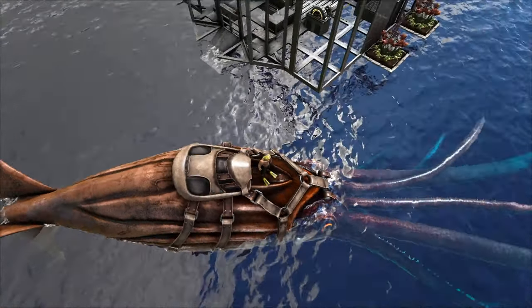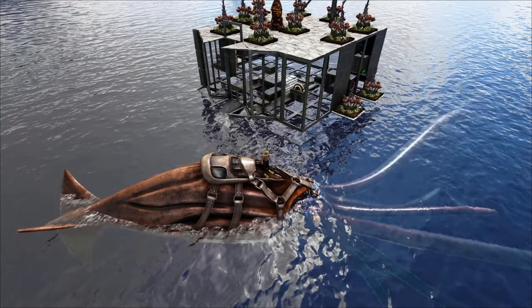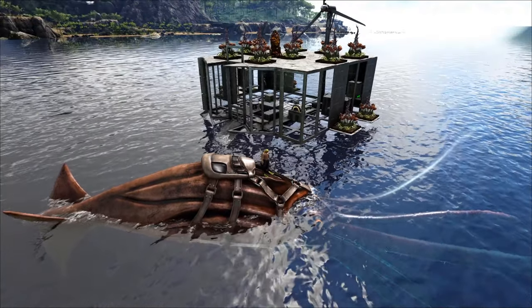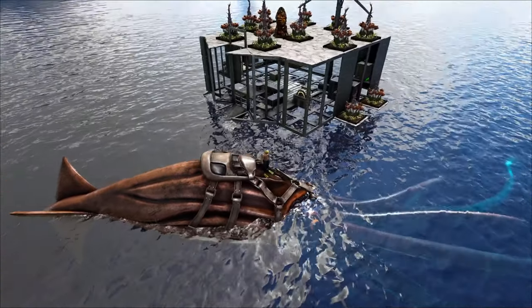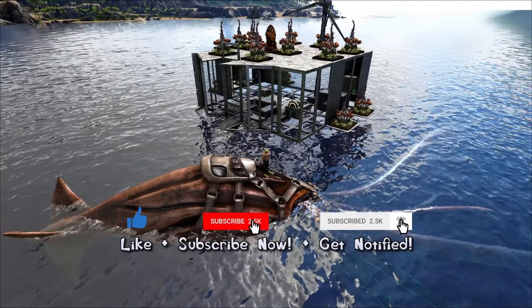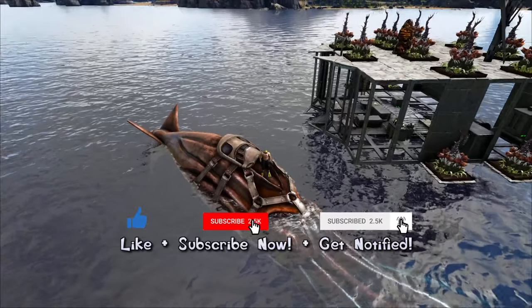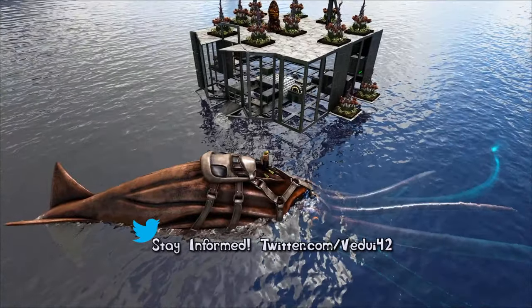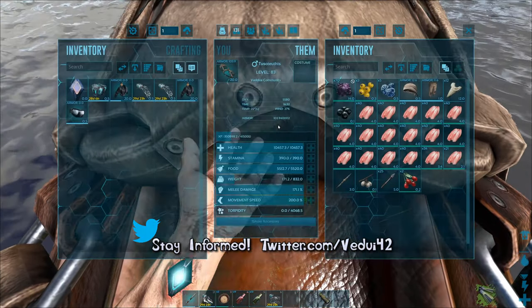To get a sense of the scale of the Tusoteuthis, look at my small motorboat — it's about eight or nine blocks long — and look at how huge this squid is. I like the color though, it's a kind of orangey thing. It's really, really huge and it's really difficult to hide anywhere, but it's very powerful in the water.